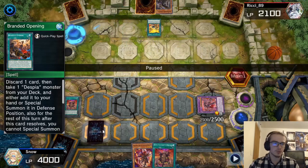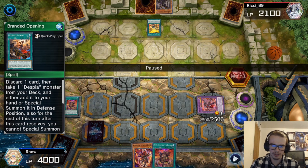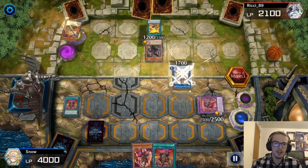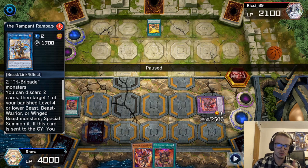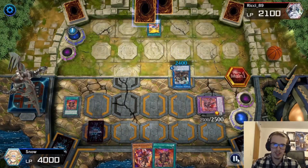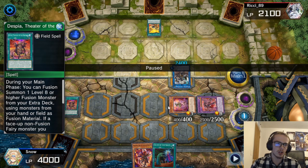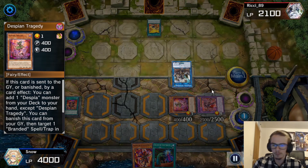We go for this guy right here. We're going to activate Tragedy to search out Aluber, and we still have Quartus on the field. They special summon out their Keros by sending Kit. Kit is going to send Nerval to add Fractal. They're going to banish two for a Bearbrum, and then send their own Fractal which they had normal summoned to the grave. Then they go for Rugal here. Bearbrum's effect is going to activate to search out the Revolt and return a card. At this point they go to the end phase, and I'm just going to bring out our Tragedy. Tragedy then banishes itself — I shouldn't have done that, because we could have gone for the Theater and gone into another fusion.